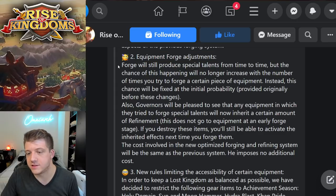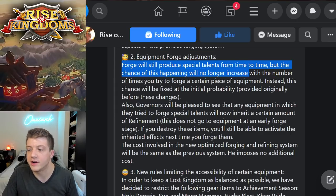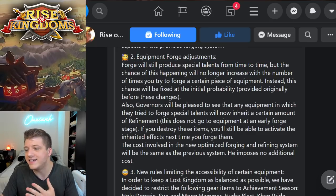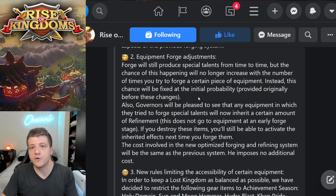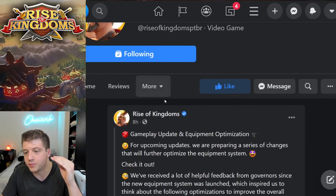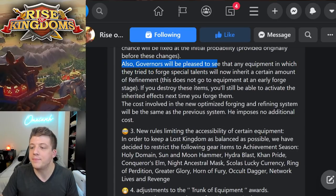Moving on, we have equipment forge adjustments. Forging will still produce special talents from time to time, but the chance of this happening will no longer increase. Instead, this chance will be fixed at the initial probability — meaning every time you forge a piece of equipment there's an 11% chance of getting that special talent. If not, you'll continue to progress through the new progression system.